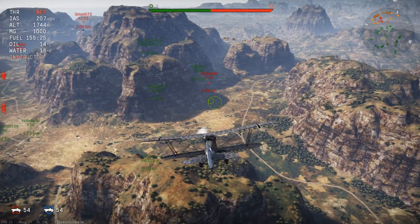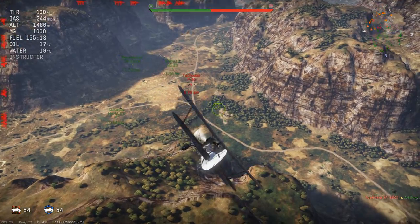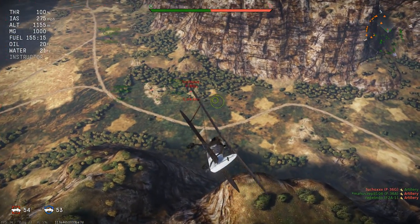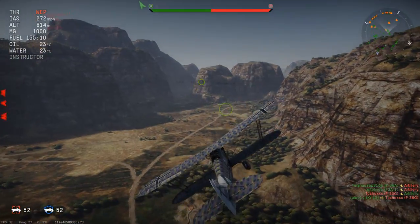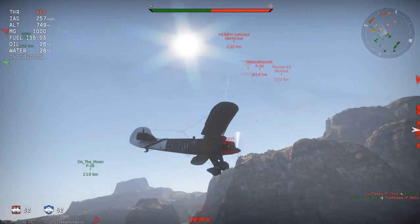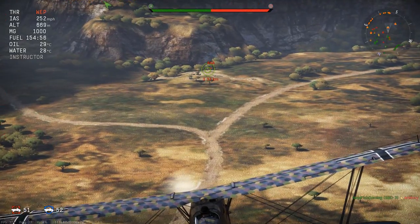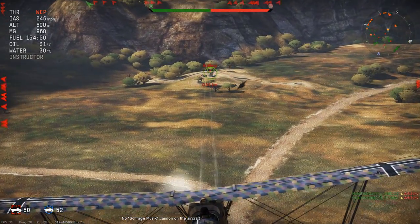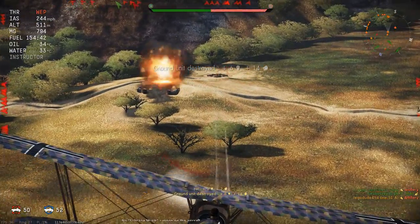Let's go for this P-36 in our World War I aircraft - because why not? The P-36 has already got a Ki-43 on it. He's closing fast and he's dead. Let's go strafe some ground targets, just like in World War I.